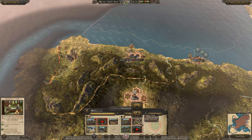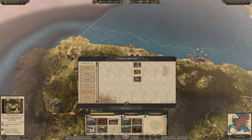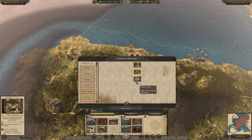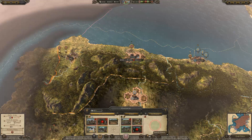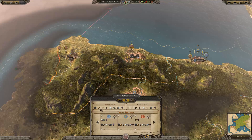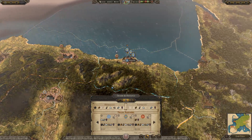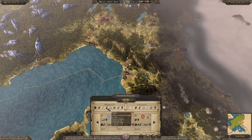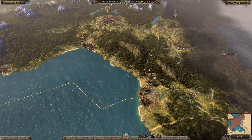We've got some timber now — no downside, it just increases wealth from industrial buildings in this province. Trading it gives us an additional 35, but it's not that valuable. That cloth is just worthless.